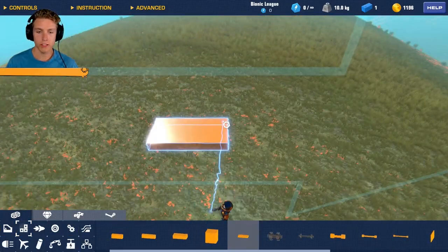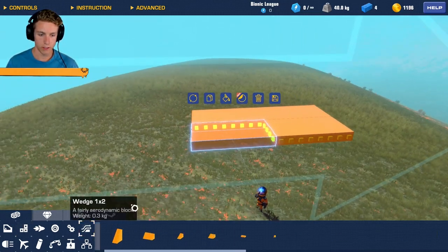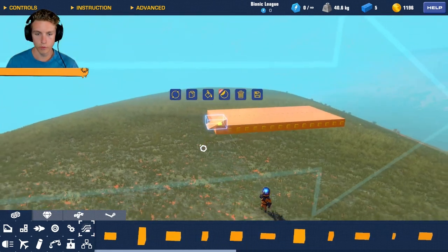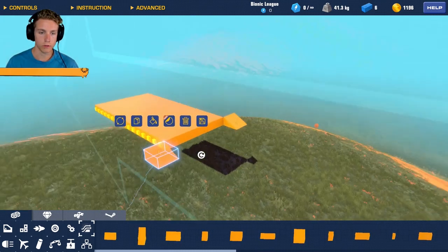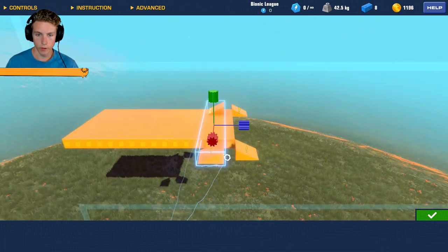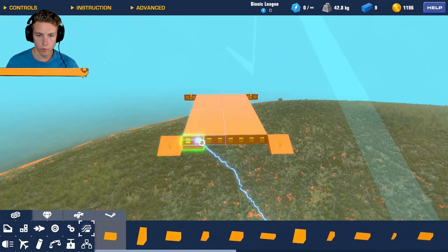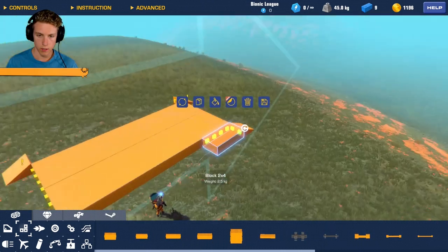Let's get straight into building. Usually I always start off with a seat, but not this time. We are going to do just a regular body build first and then move forward with the seat and everything later on. Let's go ahead and build just the start with the front - we're just building up the width here. We're not going to have anything crazy like tank steering, just a basic build.